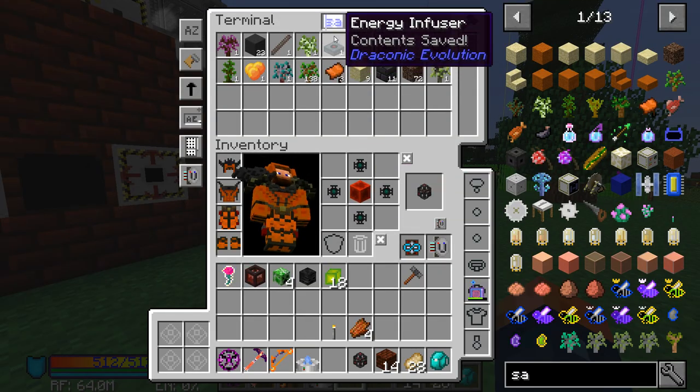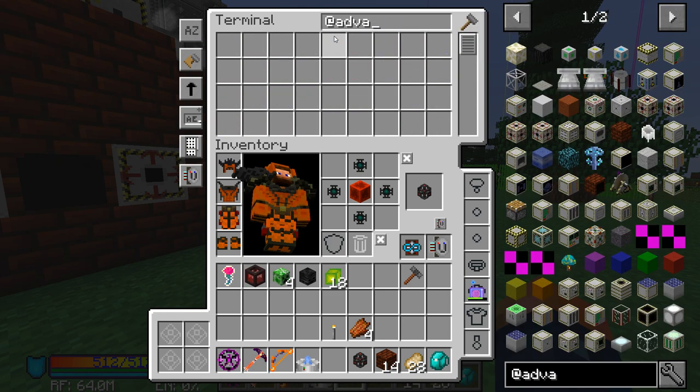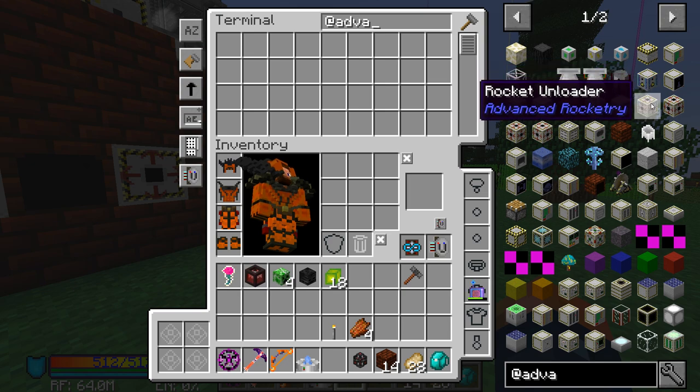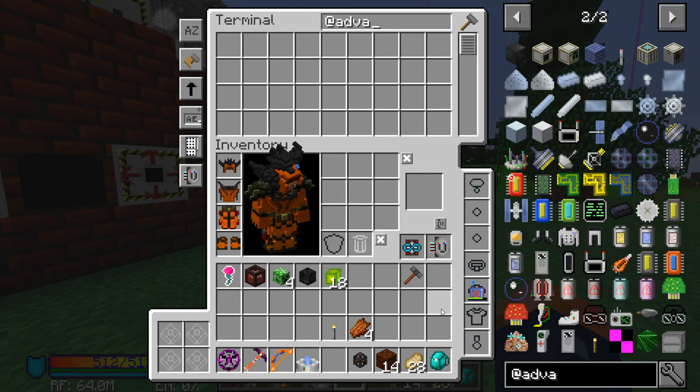But the things that we can do, we can go ahead and take a look at. Anything that requires silicon we can't use yet. But we can start making some other multi blocks. Let's take a look at a few of them.